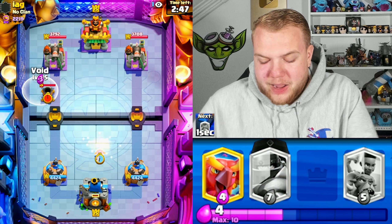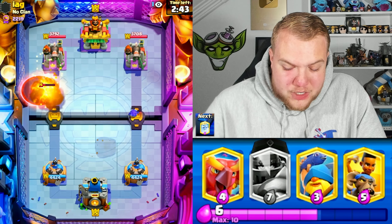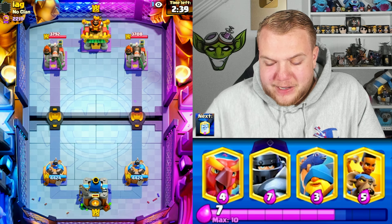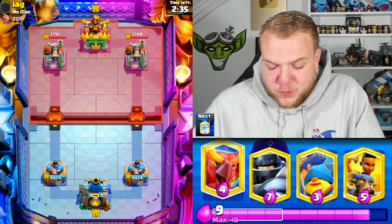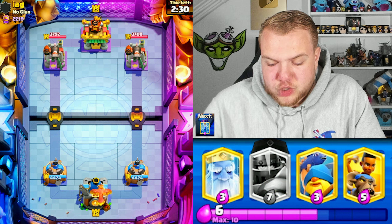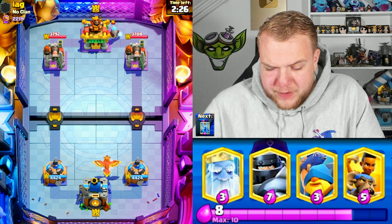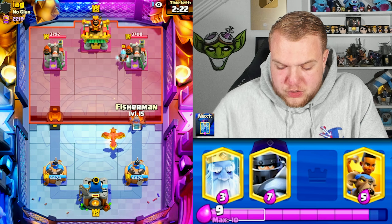Mega Knight Miner in the current meta hasn't really been that strong, and in general I haven't seen other Mega Knight decks do well. We can try out some different versions - maybe Mega Knight spam. Let me know in the comments if you have a deck I should try with the Mega Knight Evolution. This deck is definitely the strongest, most solid version at the moment. Let's see what deck we're gonna be facing - looks like he has Ice Wizard and a Mortar.